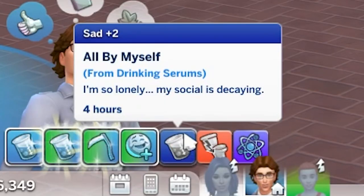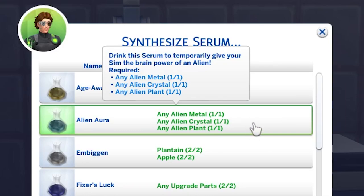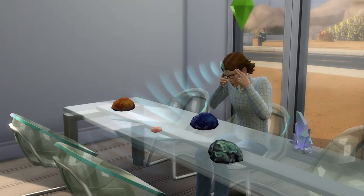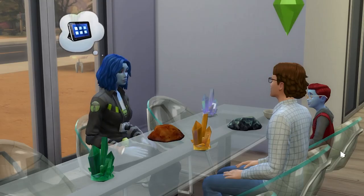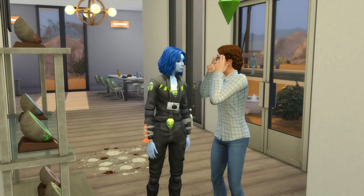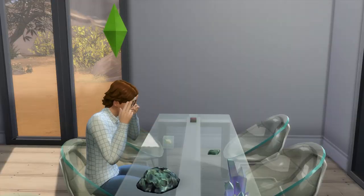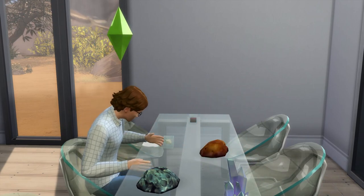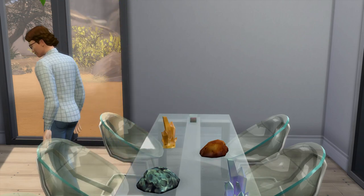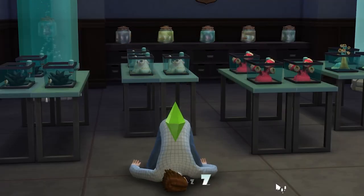Also able to be unlocked at level 10 is the alien aura serum. This will give sims an 8-hour focused +3 moodlet, and during this time your sim will have access to alien powers. What's even more awesome is that with this serum, there's no cooldown in how often you can spam alien abilities, whereas alien sims normally have a cooldown for a few hours between many of their unique interactions. If you drink a tainted serum, then your sim will either become uncomfortable or collapse asleep for an hour.